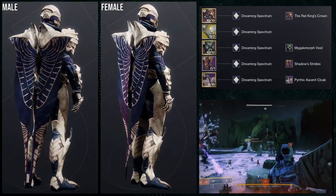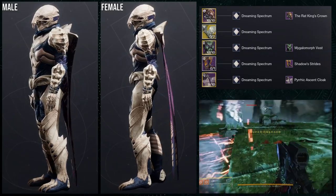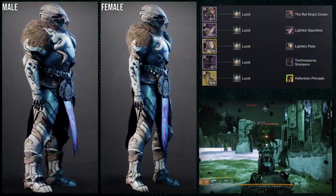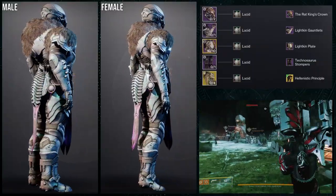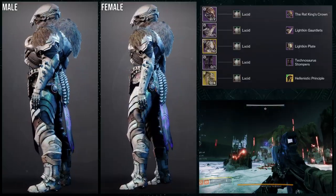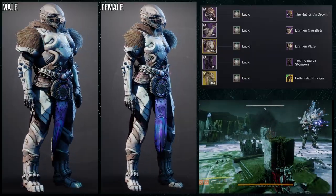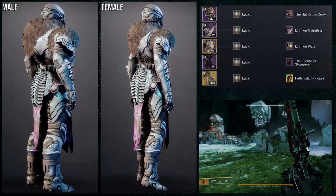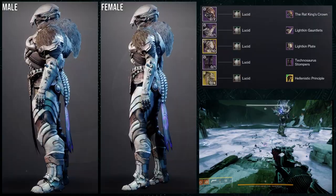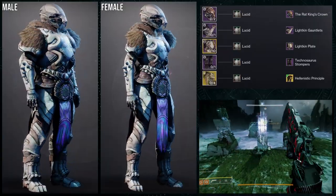So this one is definitely really cool. Is it my favorite? Probably not, because I do think the Titans is pretty cool. Let's just get into it right now — Titans. For the exotic, we're going to be using the Stoicism with the Hellenistic Principal Ornament. I think this looks amazing, and this one will be used for the Titans Stoicism exotic video because I think this one is really cool. That being said, I don't know if they're taking this ornament away next season — I should say episode now, but whatever.